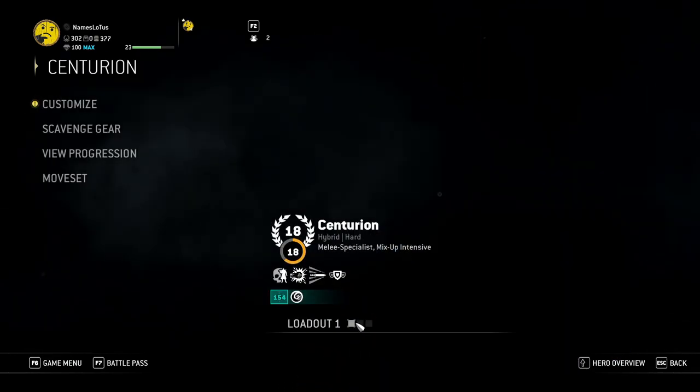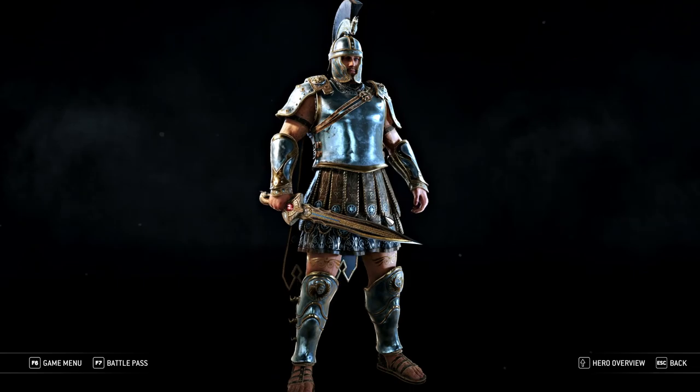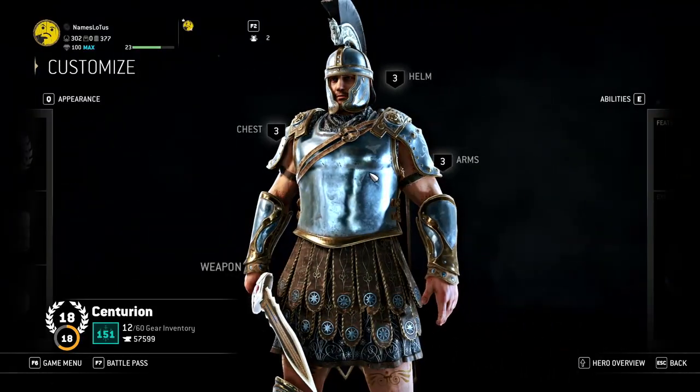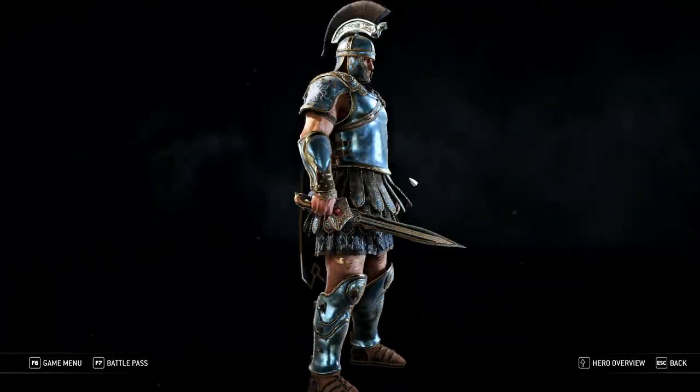I was thinking about getting Torchlight, but it's all about that money — the currency is hard to get. But then I got my essentially Trojan, Spartan, whatever you want to call it. Shows his face. I don't know if this is the complete set — Florentus. Yes, it is. So just trying to keep it pretty cool.